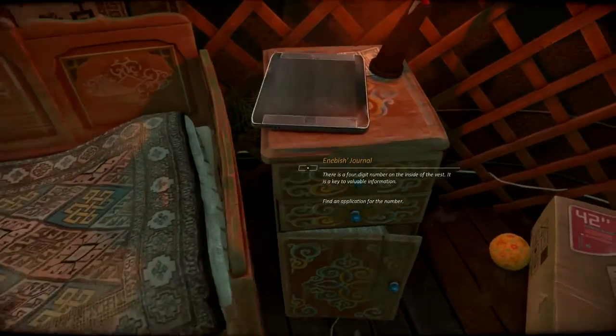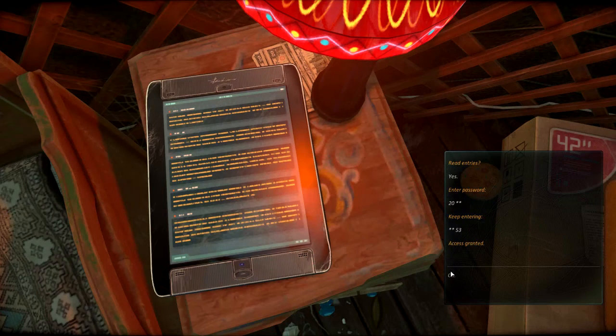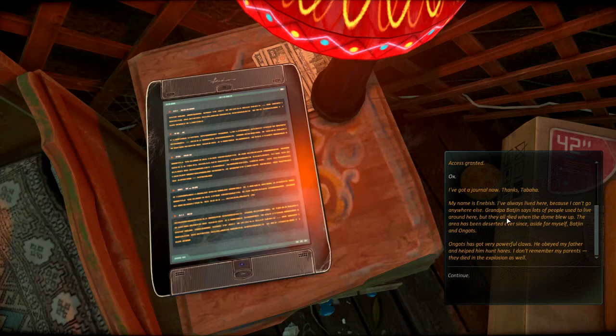Oh wait. Hey, there we go. Let's see - I've got a journal now. Thanks. Tabaha. My name is Anabish. I've always lived here because I can't go anywhere else. Grandpa Bat-Gin says a lot of people used to live around here, but they all died when the dome blew up. The area has been deserted ever since, aside from myself, Bat-Gin, and Ongots.